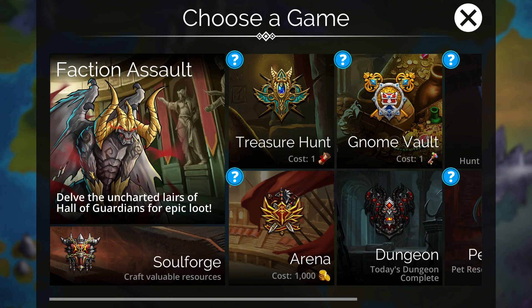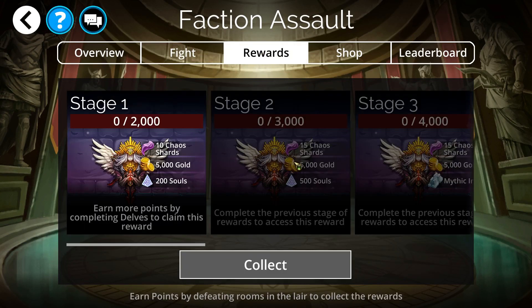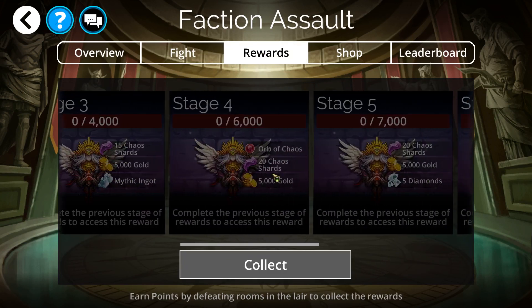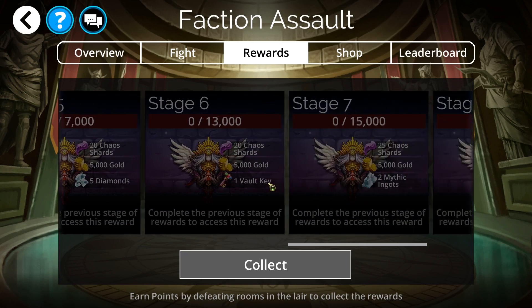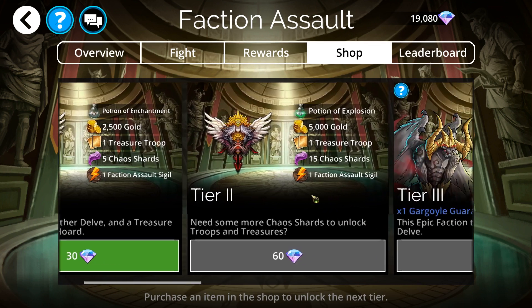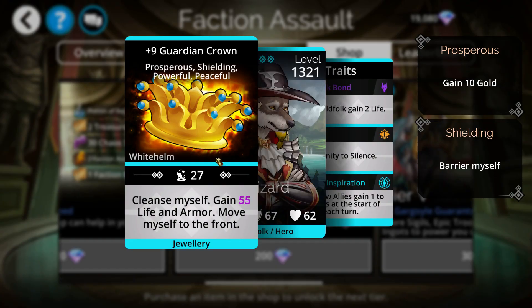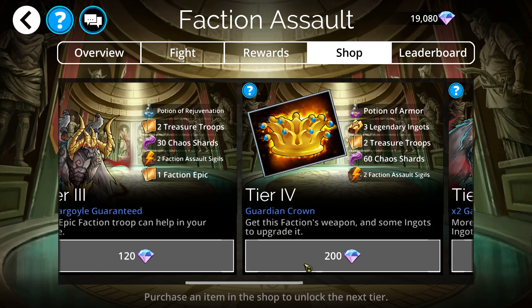So how can you get this weapon? It's available today only. Every Tuesday there is a new faction event available to play through for various rewards. Depending on what stage you reach you can get different rewards, and there is a shop corresponding to that faction. Every faction has its unique weapon, and this week the Guardian Crown is that faction's weapon.